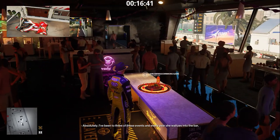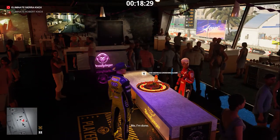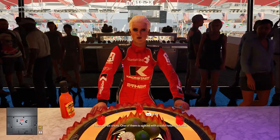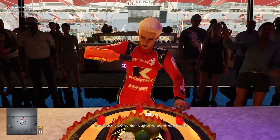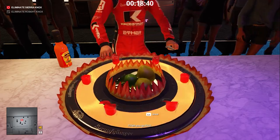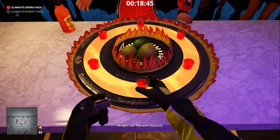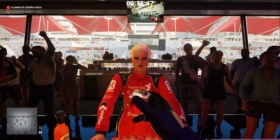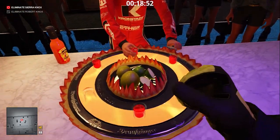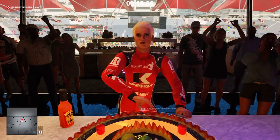Now we wait. To complete the challenge 47 on the Scoville Scale, we must drink the chili shot. Press D twice to position the shot in front of 47 and drink. No need to continue the drinking contest — press Space to detach from the game.